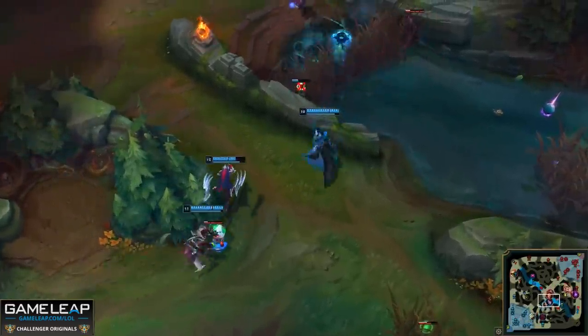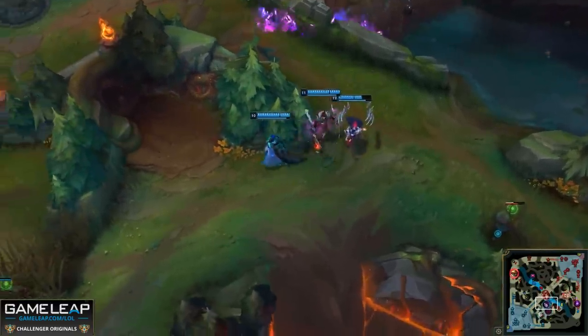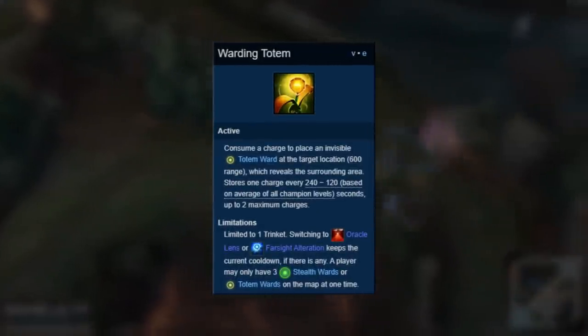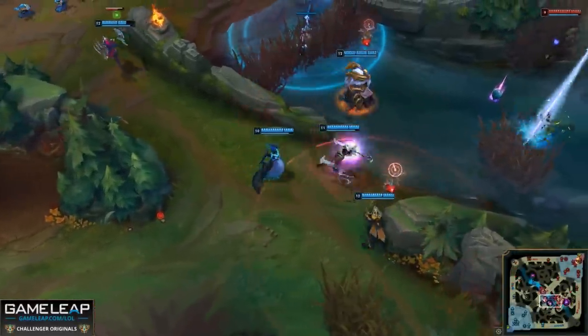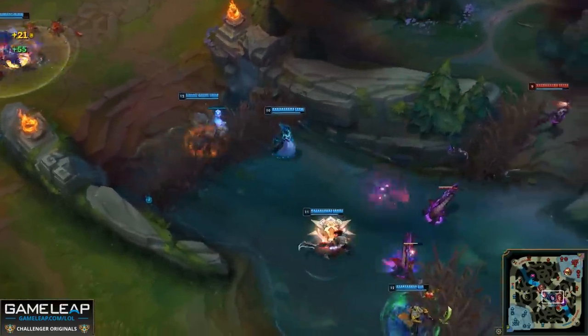Please remember: don't just ward without a reason, especially if you are a support. But it also matters if you're just using a warding totem. They are valuable resources and you want to use them well. If you place them randomly, they'll get cleared by opponents and you'll be putting gold in their pockets.